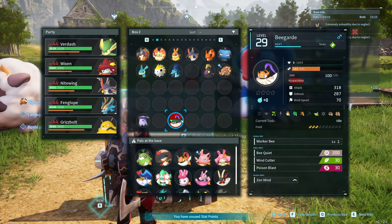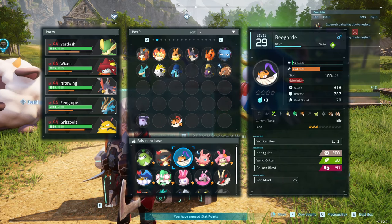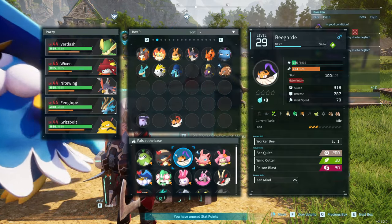We're going to load up our base. We've got Begarde, which is just coming back into action now. I'm going to throw it in here. Not to be confused with Elizabeth, by the way — Elizabeth doesn't have a farming perk, it's just Begarde.